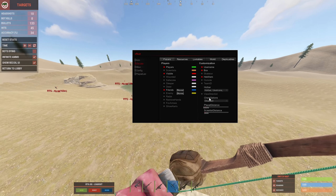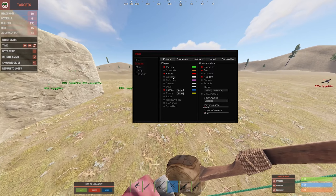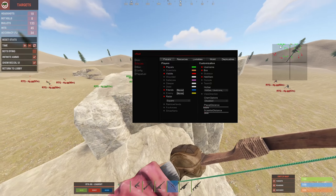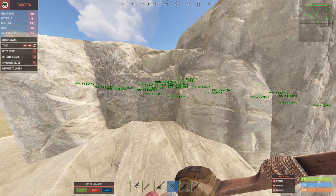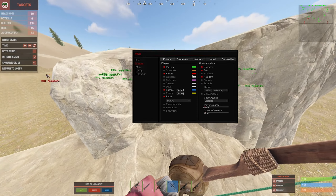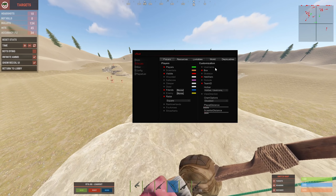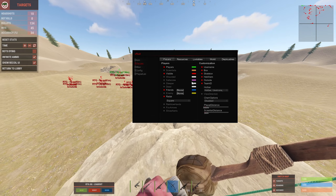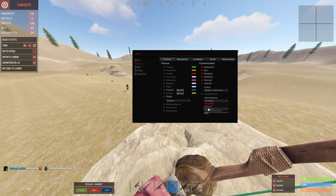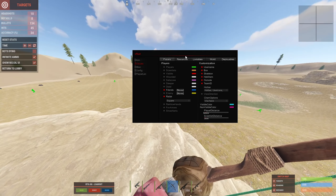Moving on to the visuals category — this is where all your ESP features are. You have scientists, wounded, sleepers, basically everything you'd ever want. You also have a radar in the top-right of your screen, like a UAV from Call of Duty, showing any player on the map. Under customization you choose what to display per player — boxes, usernames, etc. You also have chams, which make the entire player glow visibly through walls.